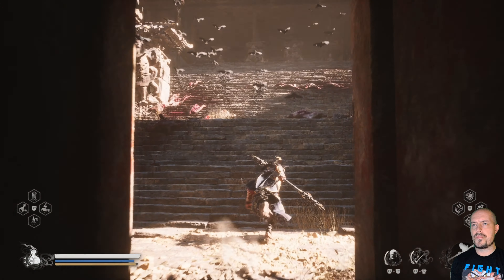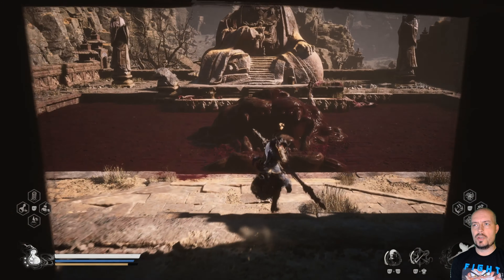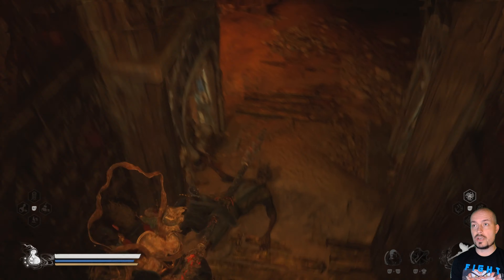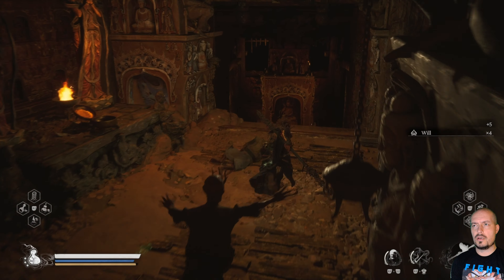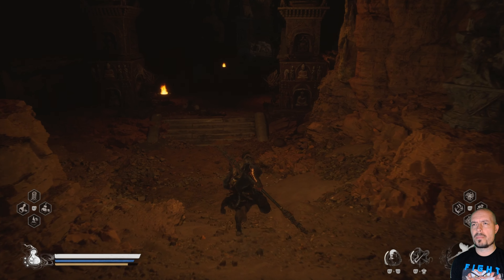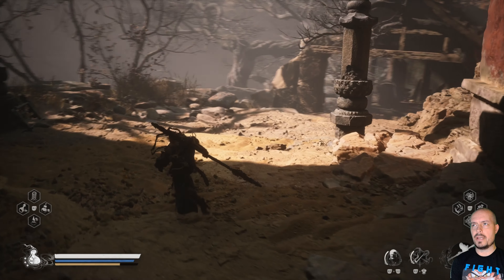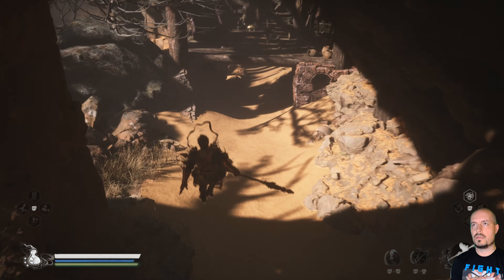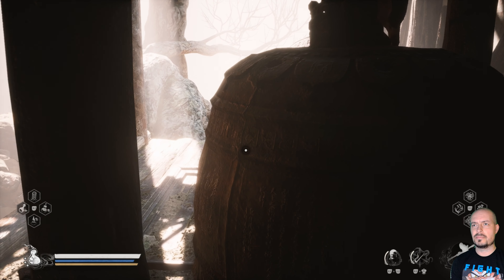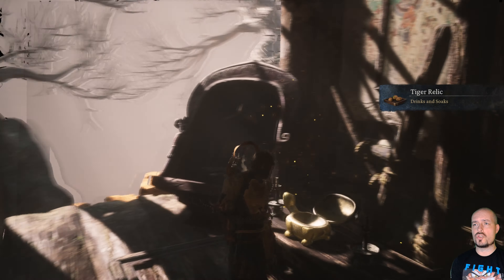After picking that pill, let's go inside the temple because there's a container with a soak that is really well hidden. The first time I was here - and I was only here once - I didn't see it because of where it is: a really crazy place. To get there you need to slide, jump, and use a heavy attack. Look - it's right in front of us on a table. Got it! Tiger Relic drinks and soaks - fantastic.